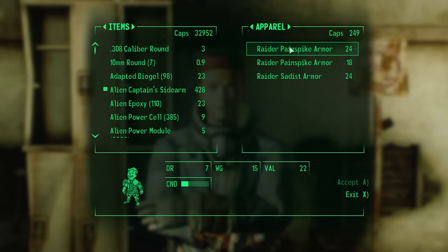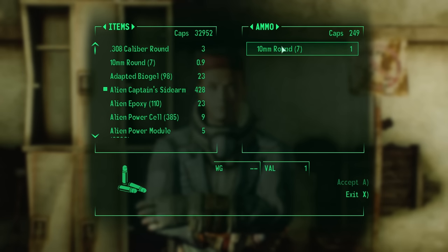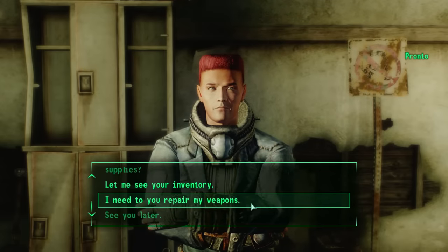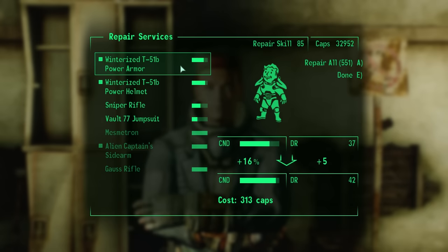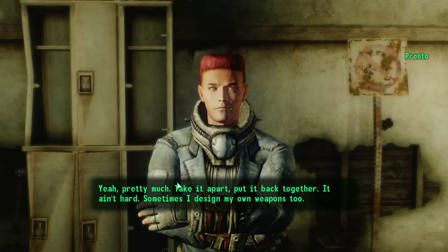However, when we ask him to repair our weapons, we discover he has a repair skill of 85. This is the highest repair skill I've seen in the Capital Wasteland. The only two I've found that were higher were Haley from Haley's Hardware near Point Lookout and Soma from Mothership Zeta. So it's great to take advantage of him while we can.